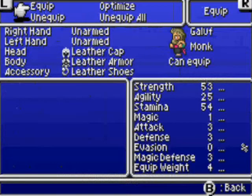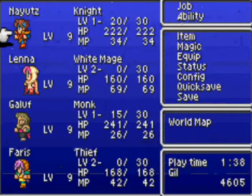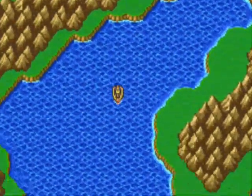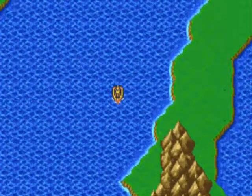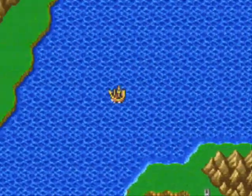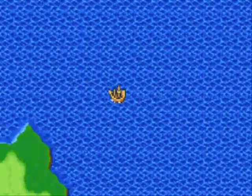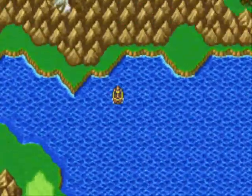Why did I equip that again? Stupid. Those things that don't have exclamation points — they work on their own, they are already working as you use the job. Like auto-regen and stuff, or Shura Hadori of the samurai class, et cetera.